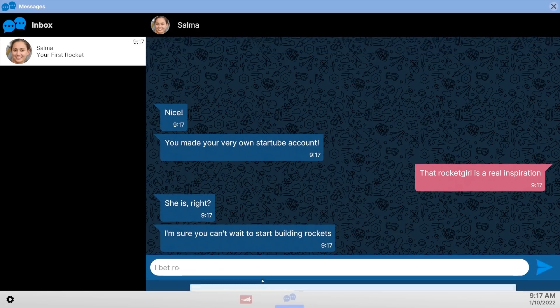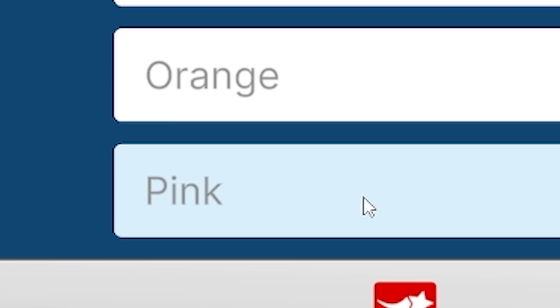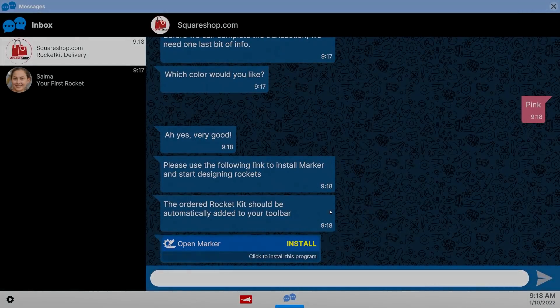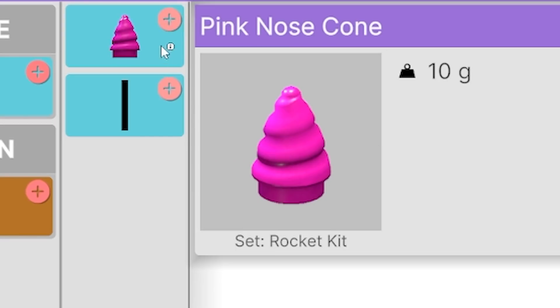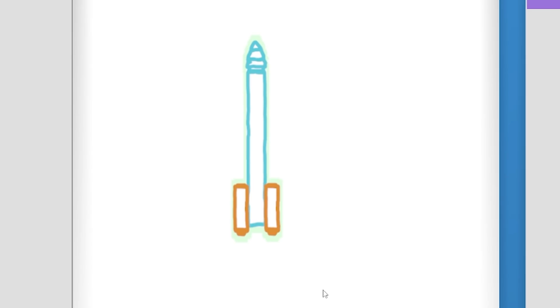I bet rocket videos get a lot of views. I get to pick my own color — pink. Am I installing malware? I don't like installing random programs. This game encourages experimentation, so it's my sort of game I think. This is where we build our rocket. We grab a nose cone, plonk it there, then we grab the body, then we grab our boosters. That looks like a pretty strong rocket to me. Very complex, so let's build it.